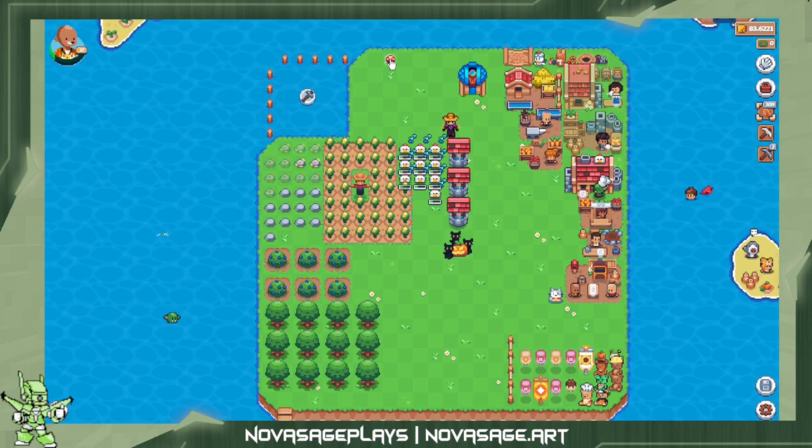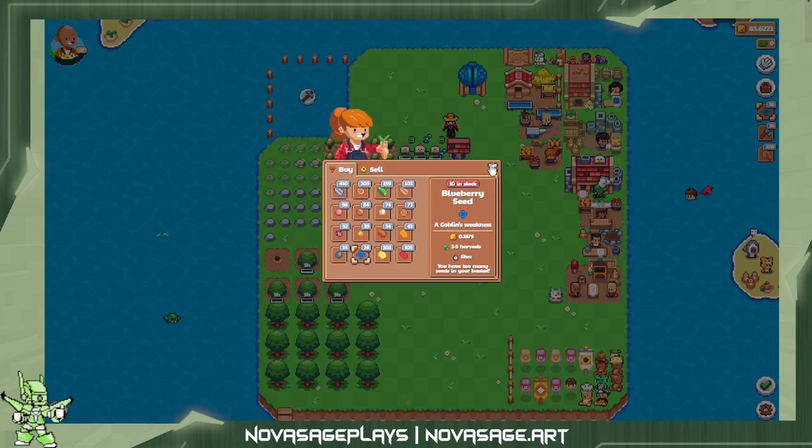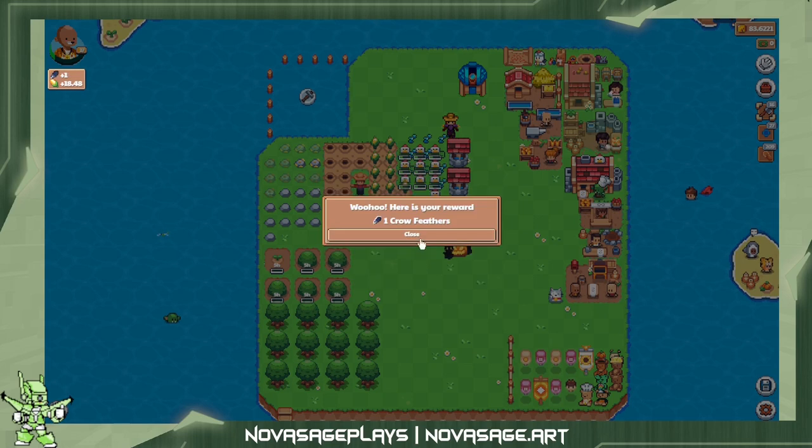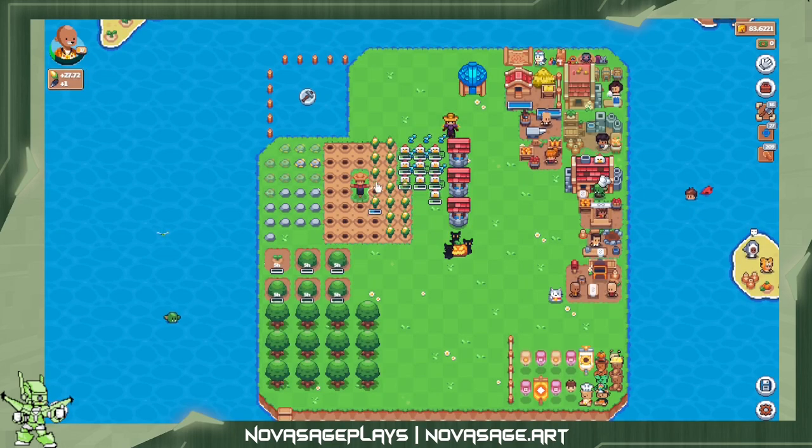Mushrooms grow on your island, I think it's a little bit longer than once a day but I'm not sure. You just click stuff to harvest it. Fruit can be harvested multiple times and then after a while it turns and you chop it down with an axe from the blacksmith. I usually make sure I have a tool or seed equipped that can't be accidentally planted in these fields. Right now I'm just harvesting some corn.